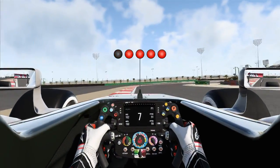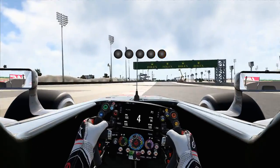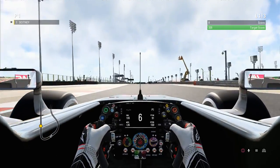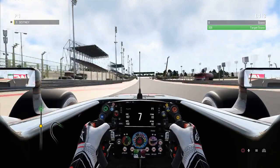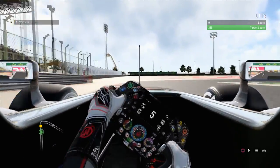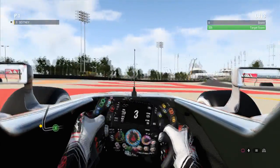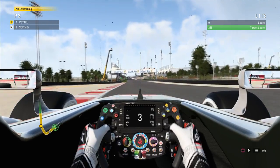First up, I jumped into the track acclimatization test. I haven't driven around Bahrain in F1 2017 yet, so it was my very first lap around the track. And as you will see, I didn't exactly get off to a very good start at all. Coming up to the final corner, I applied the brakes too much, locked the front right, and we went straight off the track. Pretty good start to the lap — you will not agree.